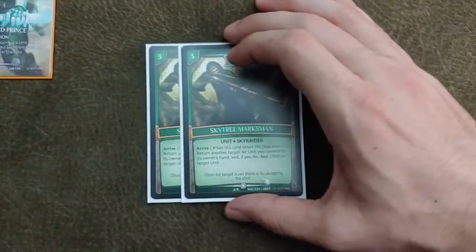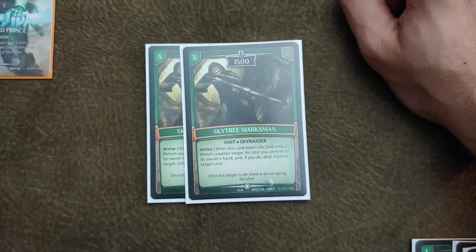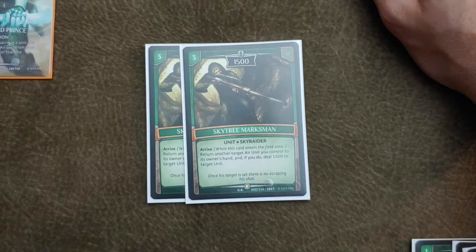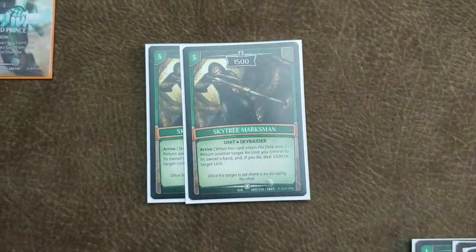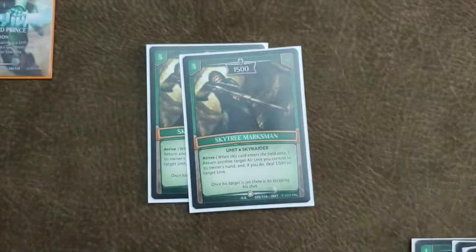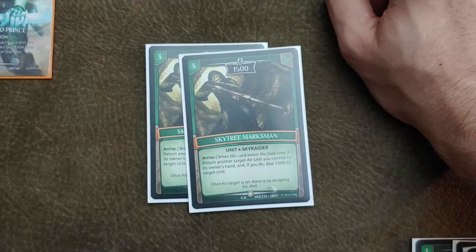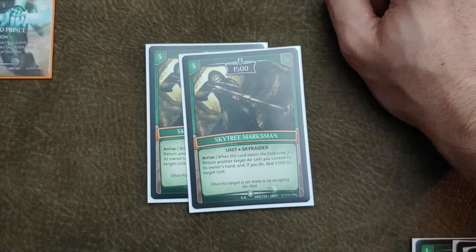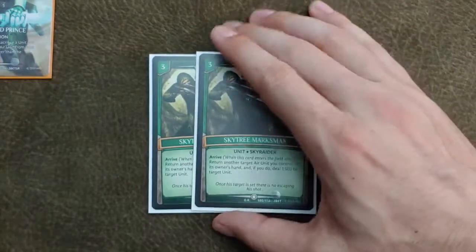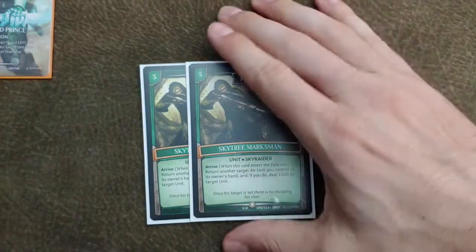For our first three drop, we run two Sky Tree Marksmen. Whenever he comes into play, you return another air unit to your hand, and if you do, you deal 1,500 to a target unit. This card obviously goes very well with Sky Tree Hawk — you return Sky Tree Hawk, deal 1,500 to a unit your opponent controls, and draw two cards. I really underestimated this card when I first saw it, but the more I play it, the more I like it. I might actually bump it up to three.